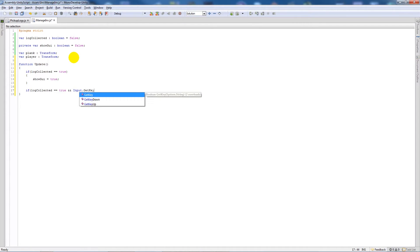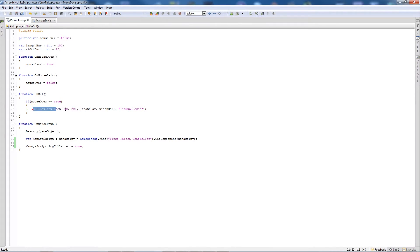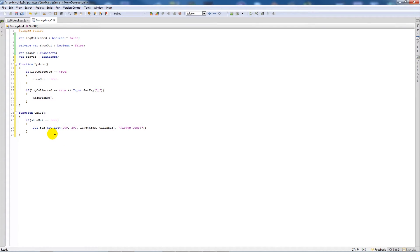Still in Update, I'll check if 'Input.GetKey(KeyCode.P)' and call a function called 'makePlank'. Then I'll write 'function OnGUI' - if 'showGUI' is true, I'll draw a GUI box at position 200, 200 with size 225 and display the text 'Press P to craft your plank'.